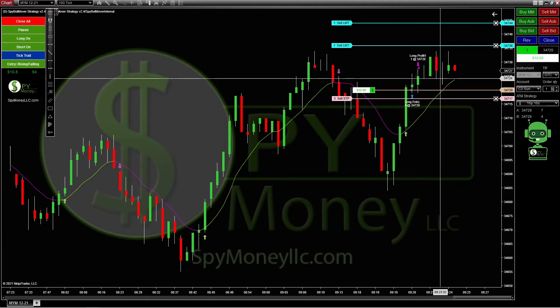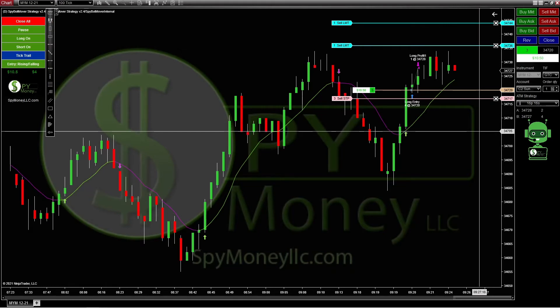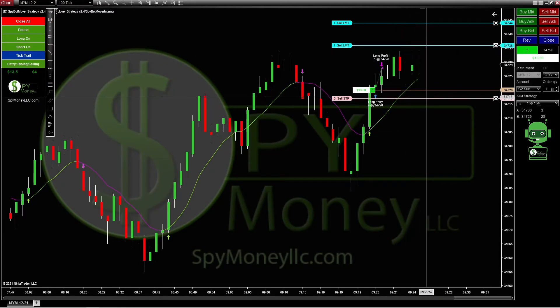If we wanted, we could close out right now — on the micro you'd be up $14.50. Not a lot, but do it ten times a day and that's $140. It depends on what budget you have and what you're wanting to do.